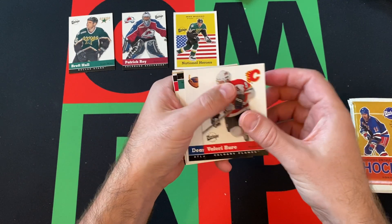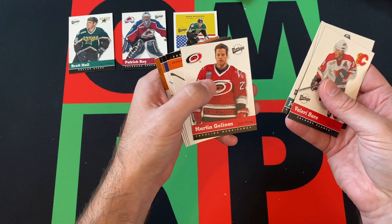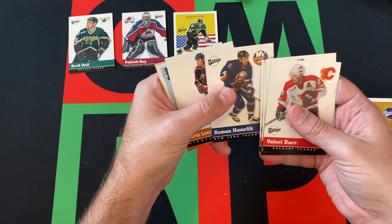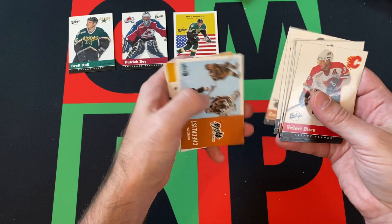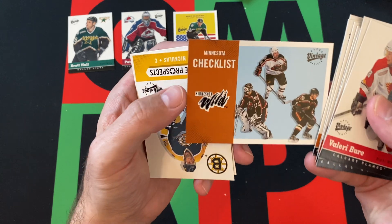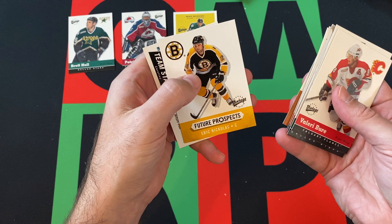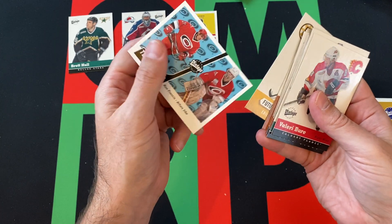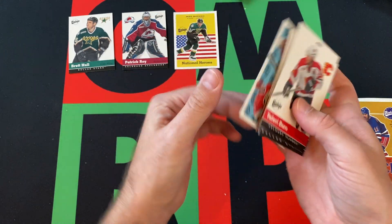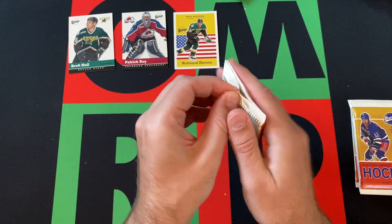Valerie Bure, Dean Sylvester, Yuri Letnan, Martin Gelinas, Chris Terreri, Roman Hamrlik, Curtis Leschyshyn. Minnesota Wild checklist — I still don't remember that logo. Future Prospects card of Eric Nicholas on the Bruins — I don't even know who that is, so it didn't work out for him. Team stats of Ron Francis and Arturs Irbe for the Hurricanes. All right, next pack.